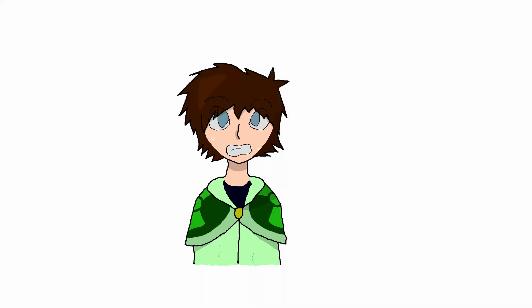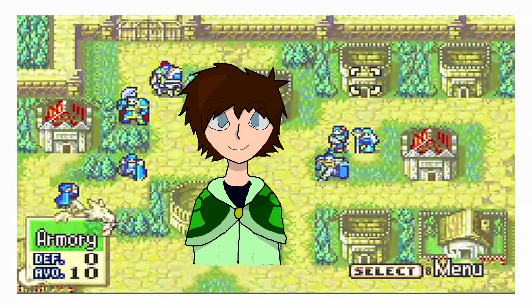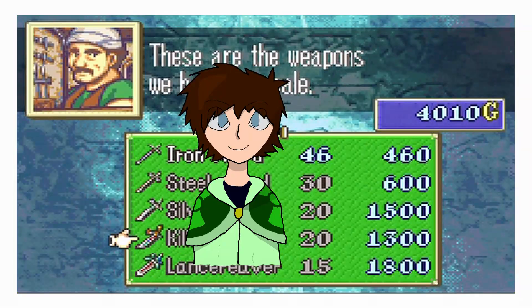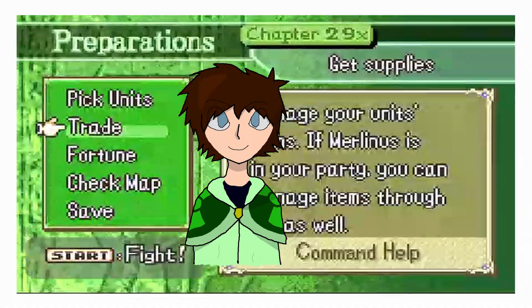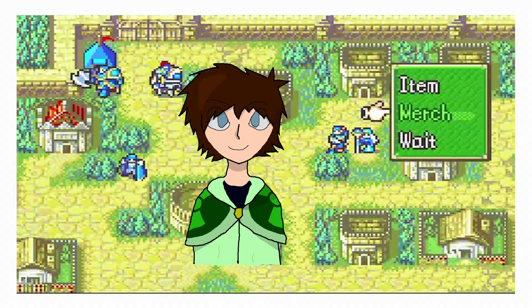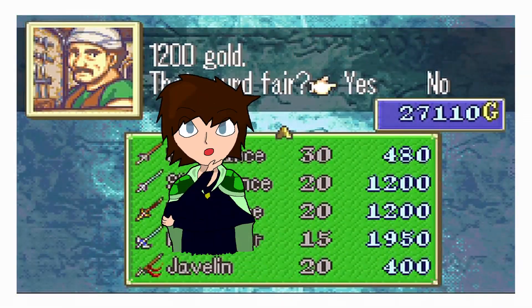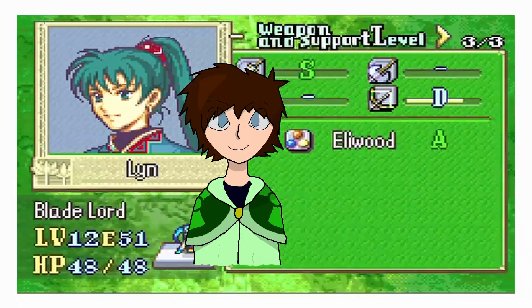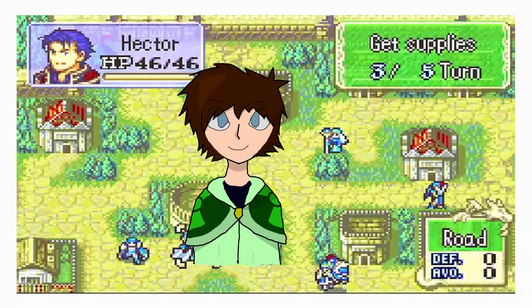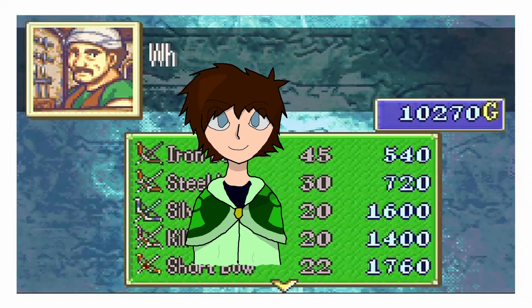Chapter 29x — holy crap, this is the only Gaiden chapter we're going to get. We need to prepare for our final assault on the Dread Isle where the Dragon Gate lies. Ostia provides us with 10,000 gold and there are tons of shops with great equipment. We buy weapon triangle reverse weapons and killer weapons — which basically increase the crit rate but have low usage — for the lords, then some Elfire and Divine Tomes for Sarah and Pent. We also pick up some pure waters to raise our lords' resistance, just in case.